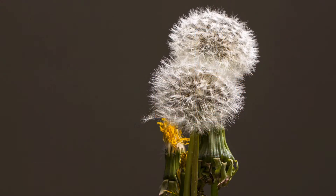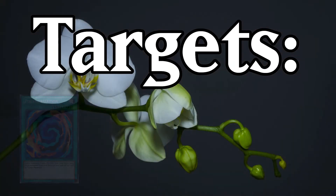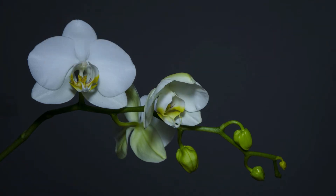So what targets do we have with Cobra's search? Well, a lot. All of the Polymerizations - OG, Ultra, Greater, and Super - and spells with fusion in the name. There's a lot. Not counting banned cards, we have... a very extensive list.